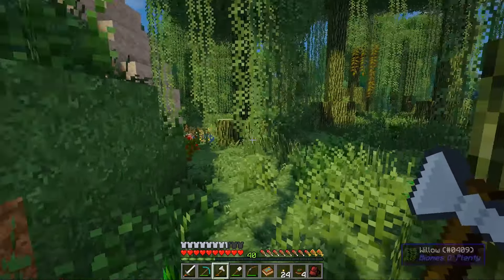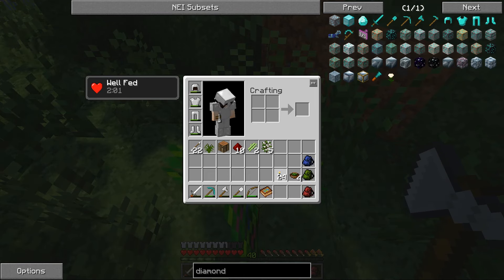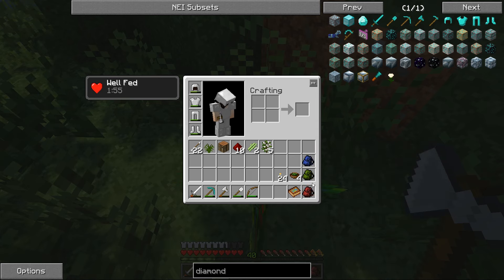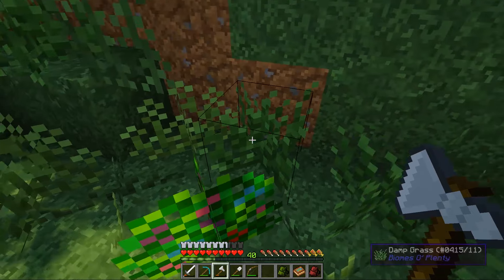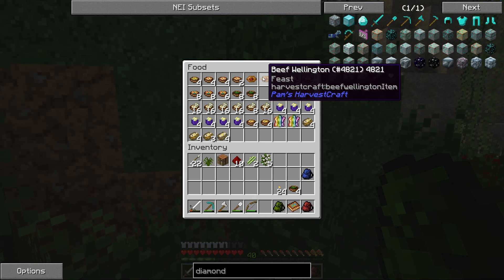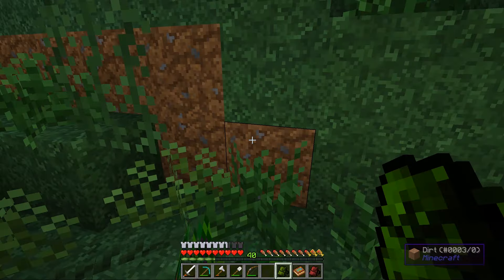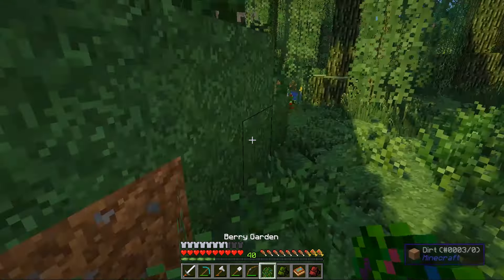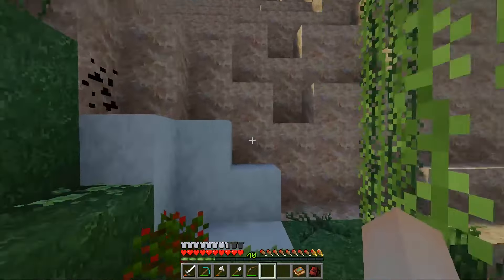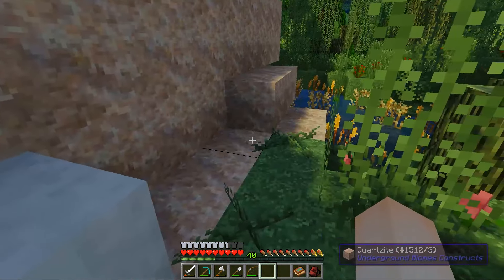We have an antique atlas which means now we can adventure and actually see where we're going! Berries! I have three backpacks — one for supplies, one for food, and one for resources. Look at this, I've been busy making food — beef wellington, it's a feast! So we're hopefully not going to die. We'll collect as many berry bushes along the way as possible. Our hunger is okay.